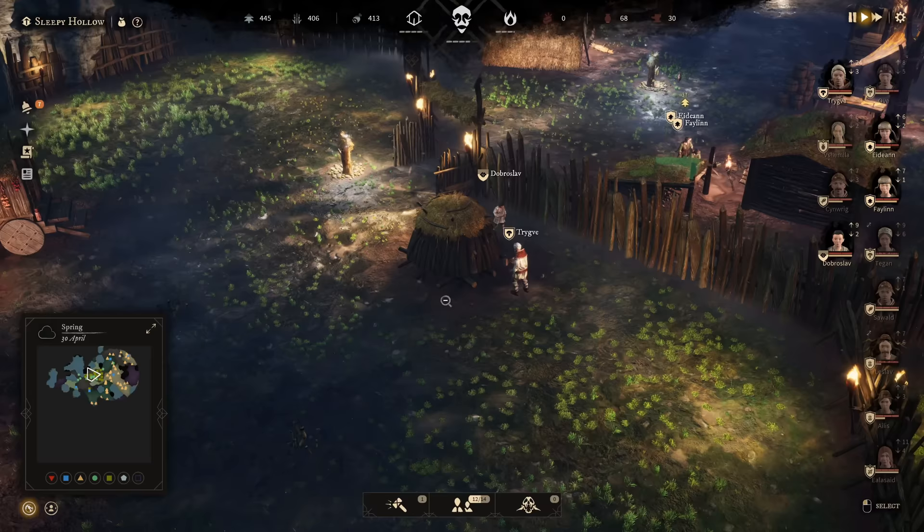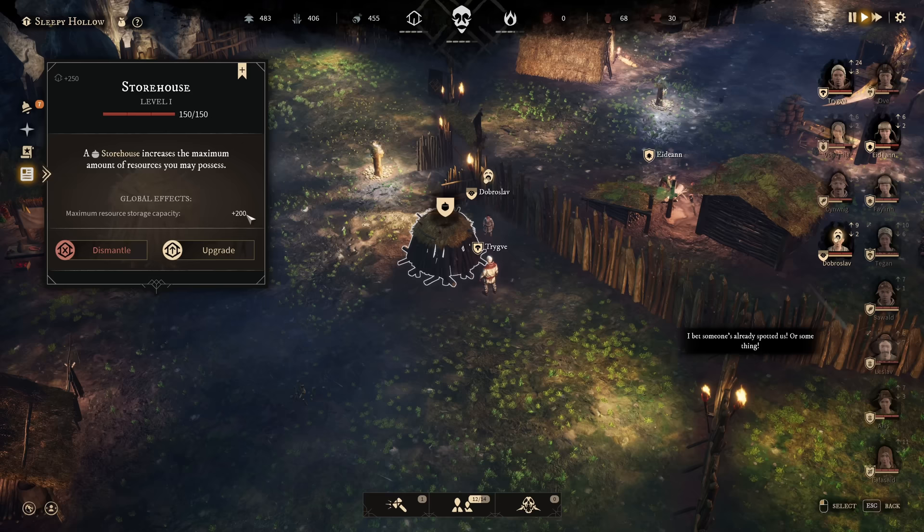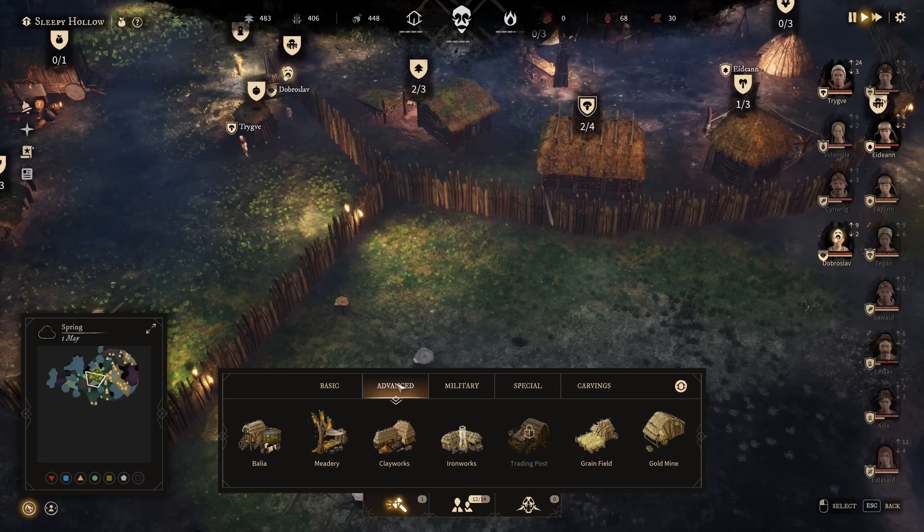There is my storehouse. This is not looking like the preview - this is looking way worse. What is this? This doesn't survive a winter. I think we will need to upgrade it rather soon. It is increasing my maximum storage right now by 200, so we can store a few more things here. Alright, Trigver - you are actually my fighter. Problem is, nothing we can do about that yet.